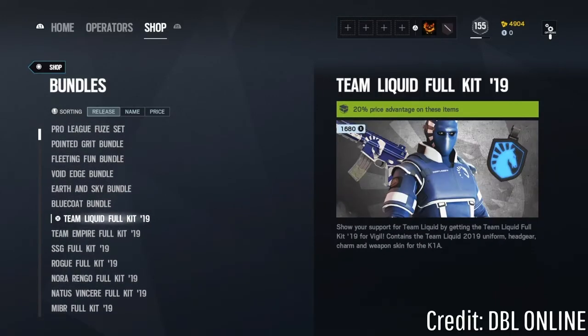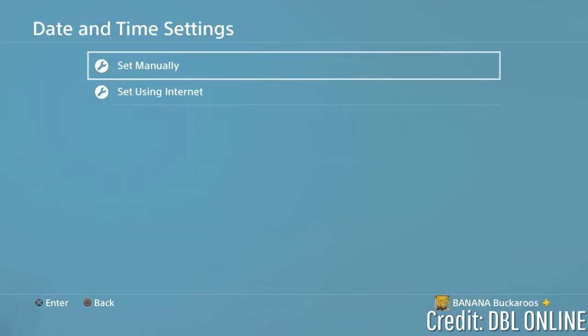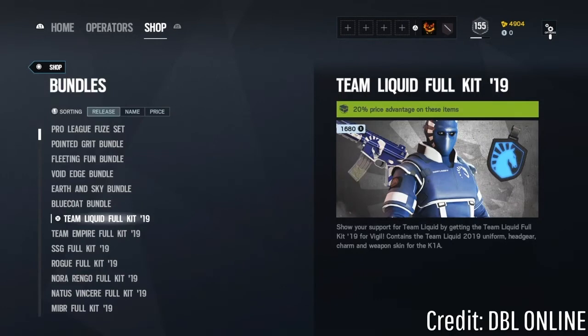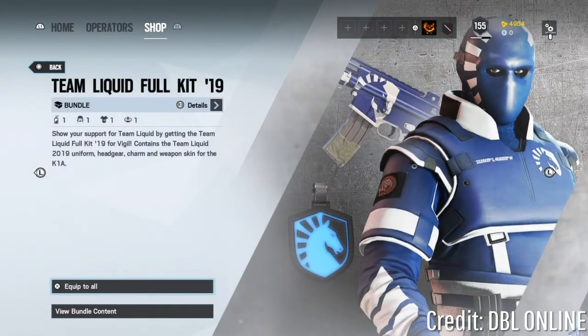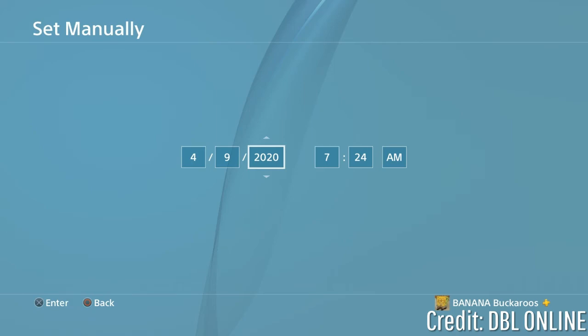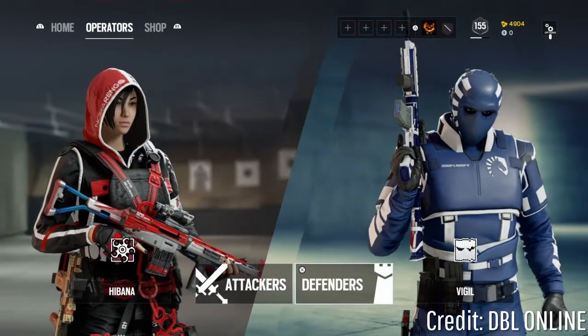So what I'm going to be using is the Team Liquid set. I'm going to hover over it, go into my settings, date and time, and then set the manual date to 2017. From here, go back into the game, press X, and it should put you into the purchase screen — but it's going to be a little different. It's not going to ask you to purchase it; it's going to ask you to equip to all. Equip to all, then immediately go back into your settings and change it back to 2020 so it doesn't bug out.